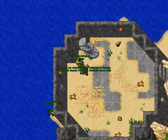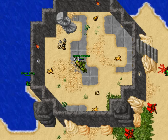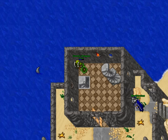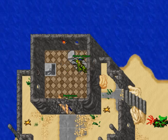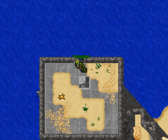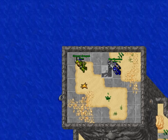Downstairs we have the nicest room, in my opinion, which is a beach-like basement with sand and stuff. And upstairs is a bit less spectacular, which is a room with three hammocks and a roof with more sand.